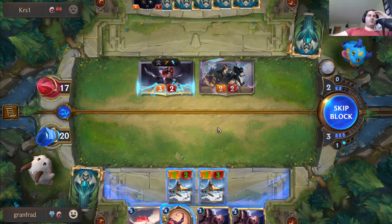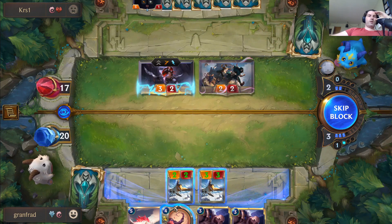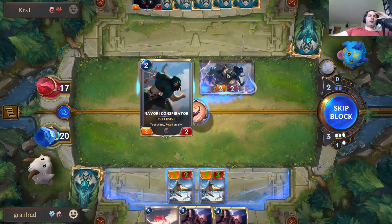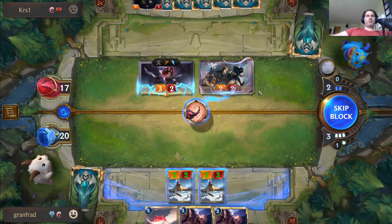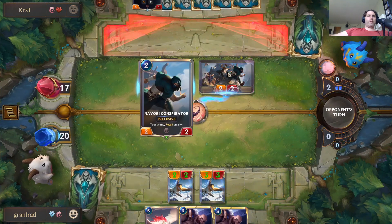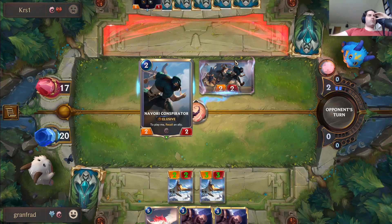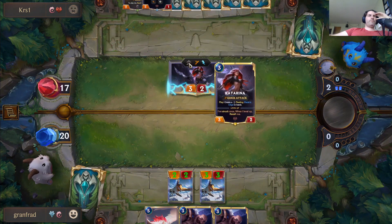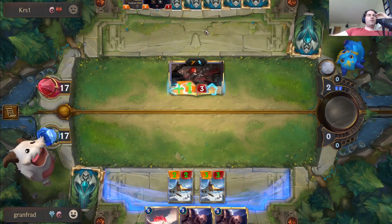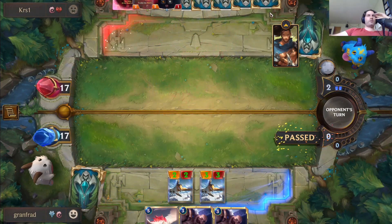Walk softly, strike quickly. I can't really want to block either of these. But what I could do is recall this guy — when he plays that, she has to recall to play him, so they won't actually be able to play it again easily because she bounces back to hand as well. This is giving us some pretty good tempo advantage.